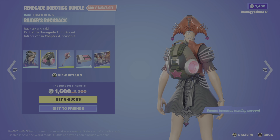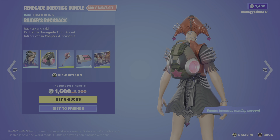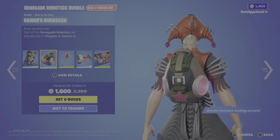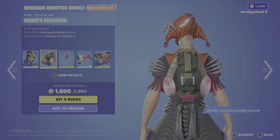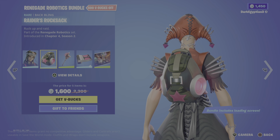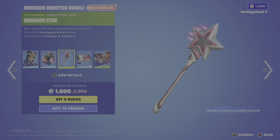Moving on to the back bling, we have the Raider's Rucksack — rock up and raid again. Looking absolutely badass. Loving the color — like camo they've gone for. Reminds me of like the early emo 2000s kind of thing.